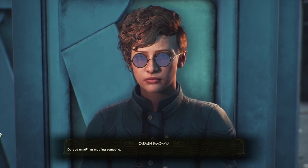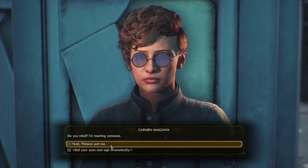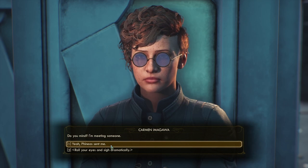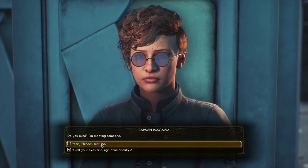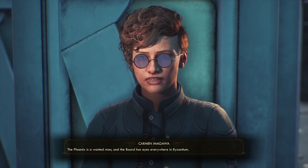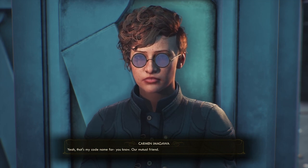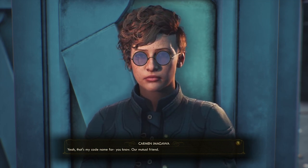Do you mind? I'm meeting someone. Phineas sent me. Oh, so this is our contact with Phineas. Phineas sent me? I guess that's where we heard the name from him. Shh — no names, okay? The Phoenix is a wanted man, and the Board has eyes everywhere in Byzantium. A phoenix? Yeah, that's my codename for our mutual friend.